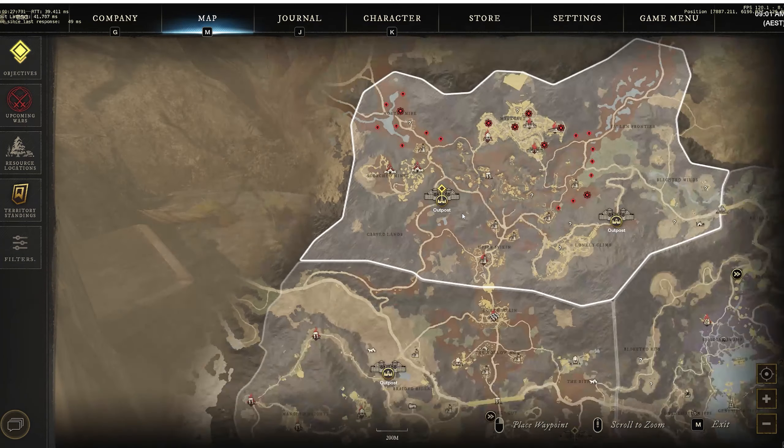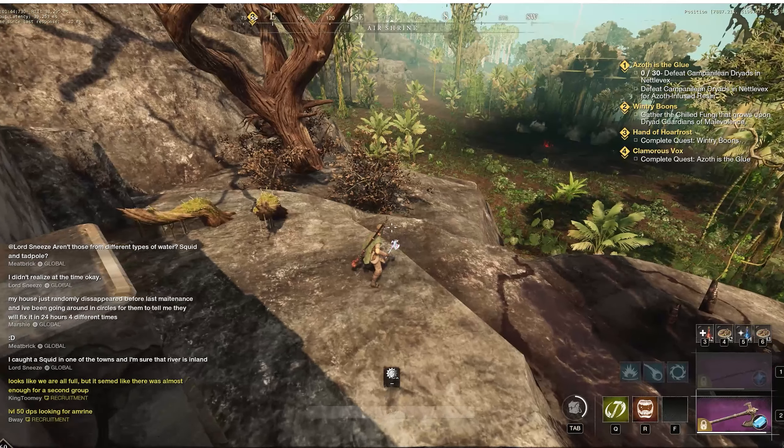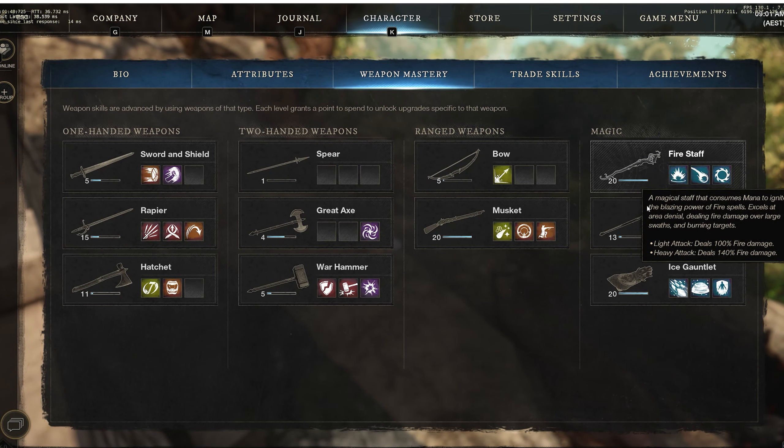Once you've completed Our Worst Enemy and Madaki Stratagem, you'll be prompted to pick up a quest located anywhere between Great Cleave, Edengrove, or Shattered Mountain for your legendary 580 gear score weapon. However, there is another requirement: you must have a max weapon mastery at level 20 for whichever weapon you're pursuing.